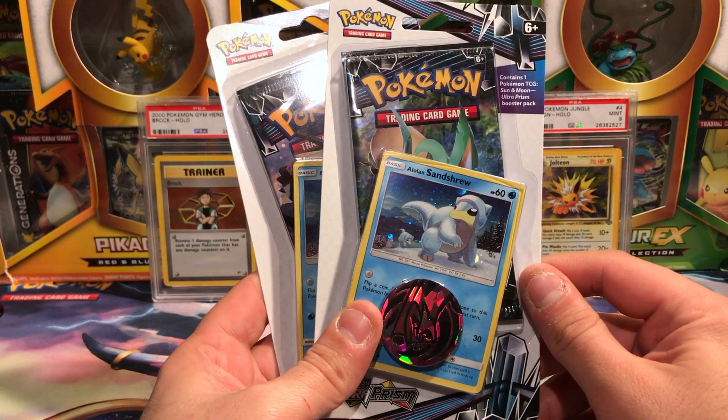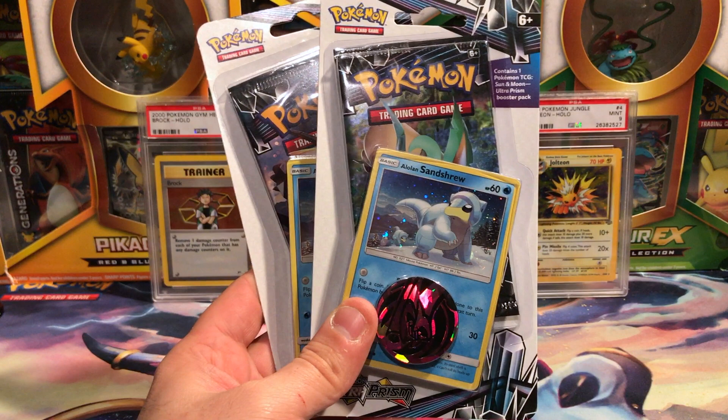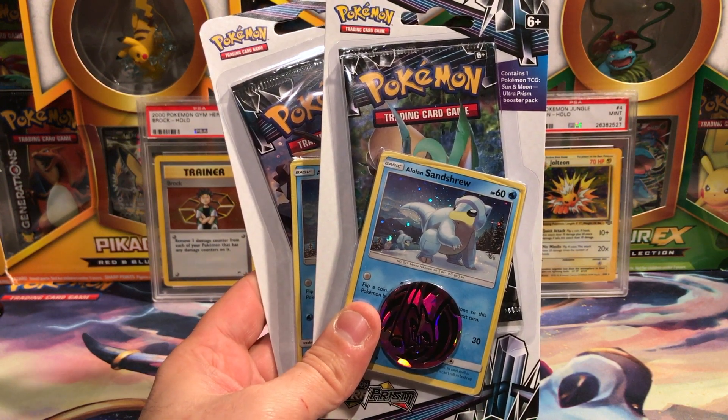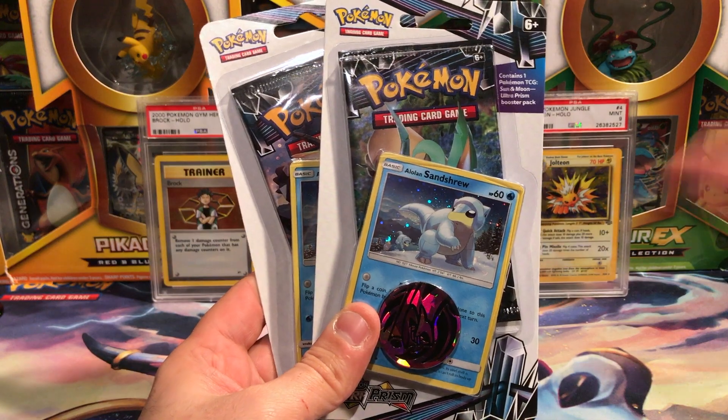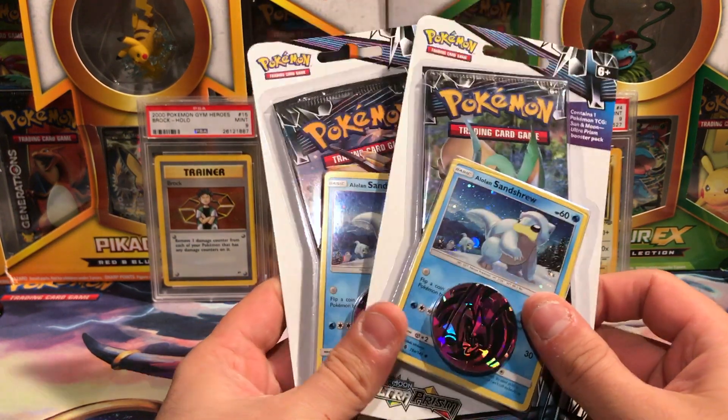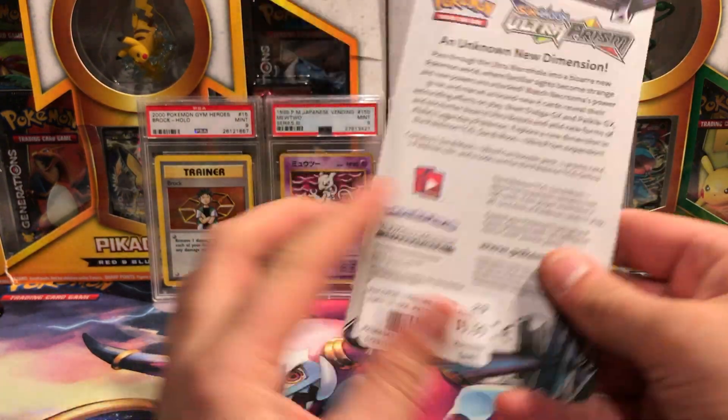What's going on guys, Vacant Paradise here, back opening up some more Ultra Prism right here right now for you. Today we have two check lane blisters with Alolan Sandshrew.